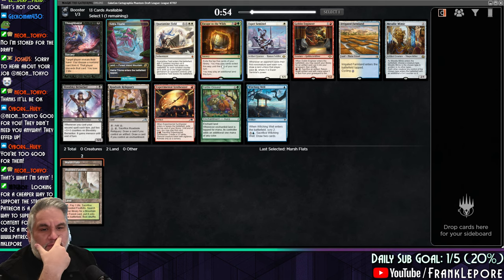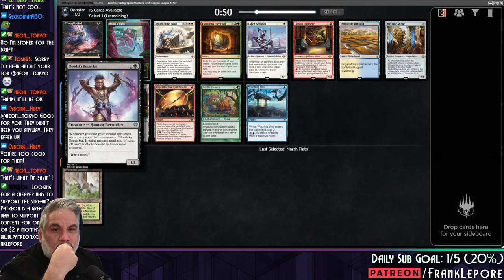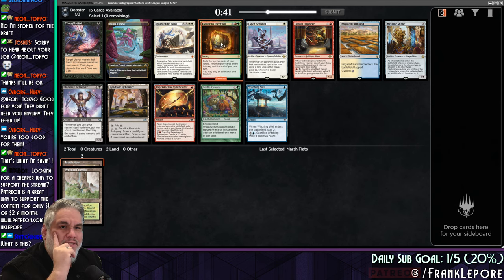Escape to the Wilds seems pretty juicy. Also a Ketria Triome. When you cast your second spell, put two 1/1 counters on it and it gains menace. There's also Fertile Ground. I think we're just taking Escape here.